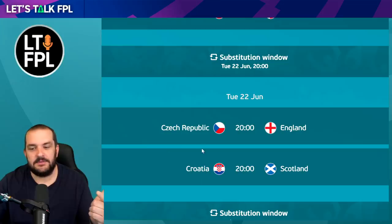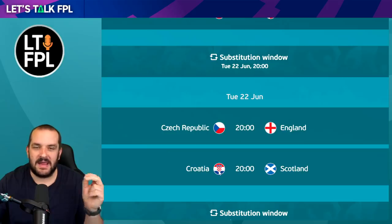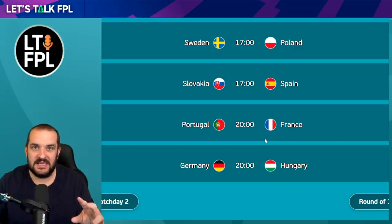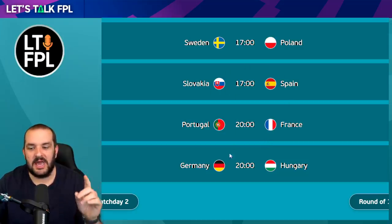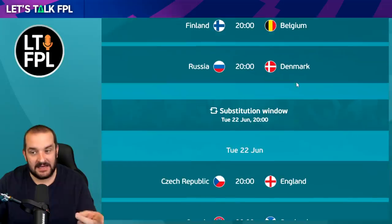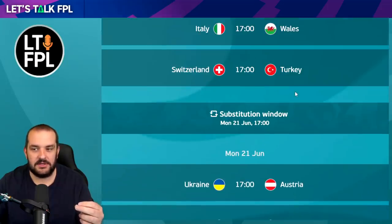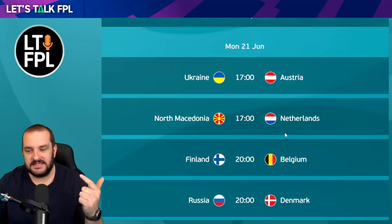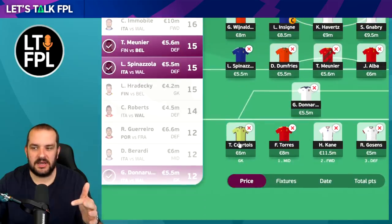Croatia could provide Rebic or Perisic as captain options. Czech Republic have Schick who did well against Scotland. But ultimately I think you're looking at England and maybe Croatia for that day's captaincy. On the last day you've got lots of big teams - Spain versus Slovakia is a good target, and Germany versus Hungary as well. So the standouts are Germany, Spain, England, Belgium, Netherlands, and Italy. Remember that Netherlands and Belgium play on the same day so you can't captain both Lukaku and De Bruyne.